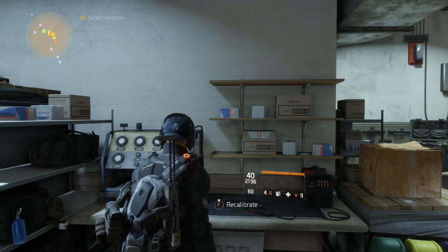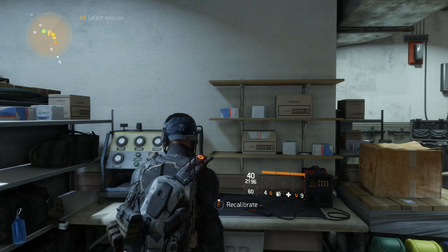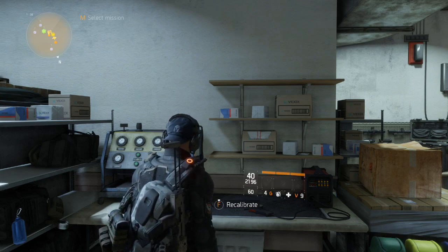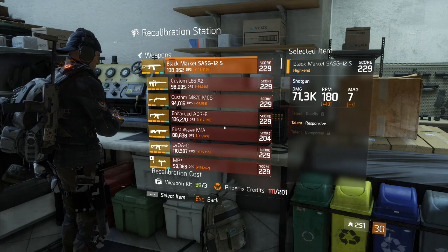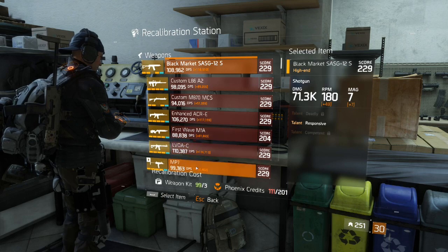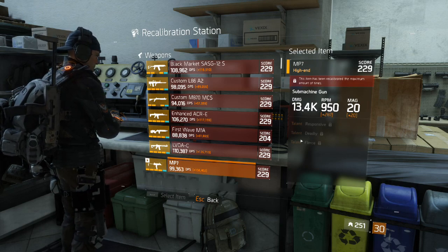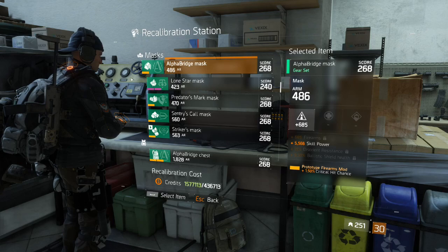One thing that's extremely important is the recalibration station. We were talking about getting the right talents on weapons and the right attributes on gear — basically optimizing your gear — and the recalibration station helps you do that. Most of us aren't blessed by RNG, so we need it, and most of the time you waste a lot of Phoenix Credits on rerolls. But every once in a while you get what you need. With weapons you can reroll weapon talents — up to a maximum of six rerolls — and with gear you can reroll attributes.